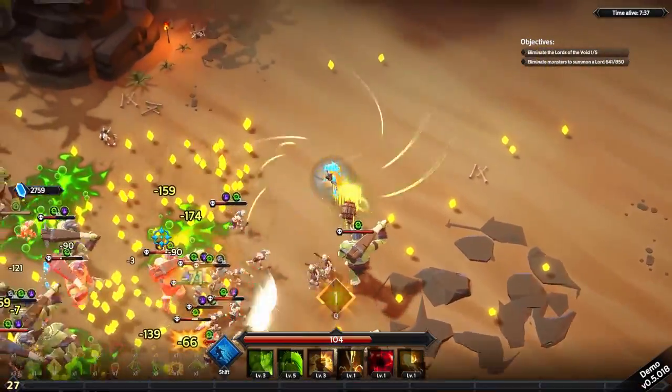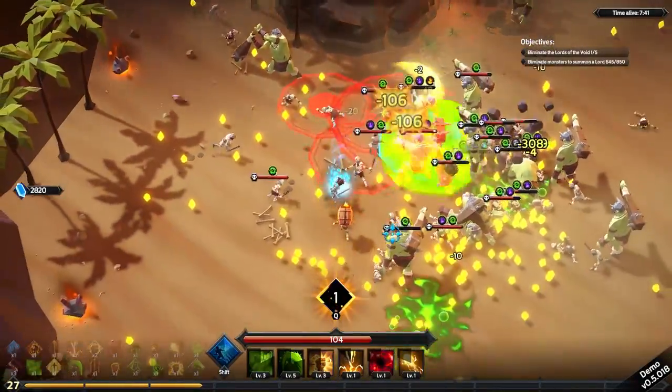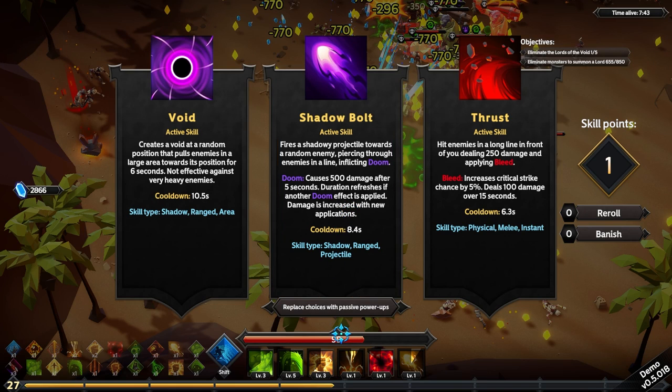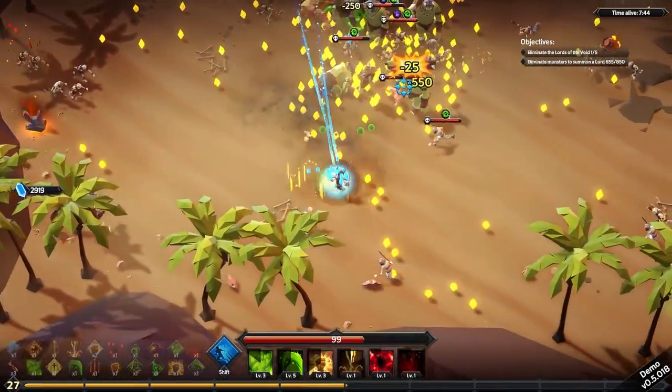Poison-wise, when we were fighting Alexei, he put down green poison gloop that I could not tell was different from my own green poison gloop, and it's actually something I would like to see fixed. Shadow bolt or thrust? I think I'm just going to keep one of these around as I have nothing better to grab.